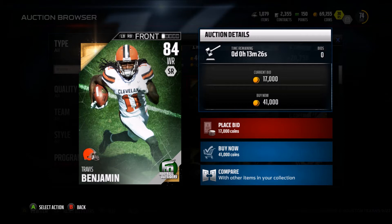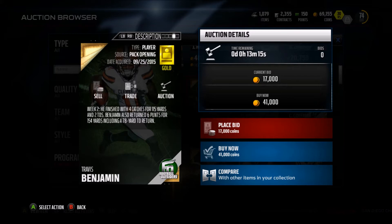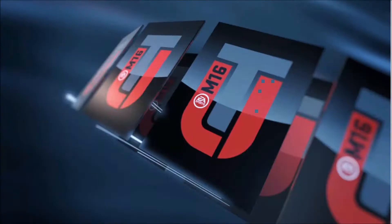And the last one is Travis Benjamin. So glad that this dude got a card. 94 speed, 89 catch, 90 elusiveness, 93 spec catch, 74 release, 82 route running, 87 catching in traffic, and 92 jump. He finished with 4 catches for 115 yards and 2 TDs. Benjamin also returned 6 punts for 154 yards, including a 78-yard punt return for a touchdown.